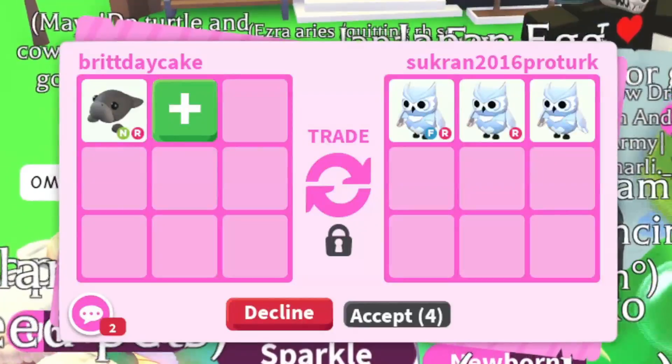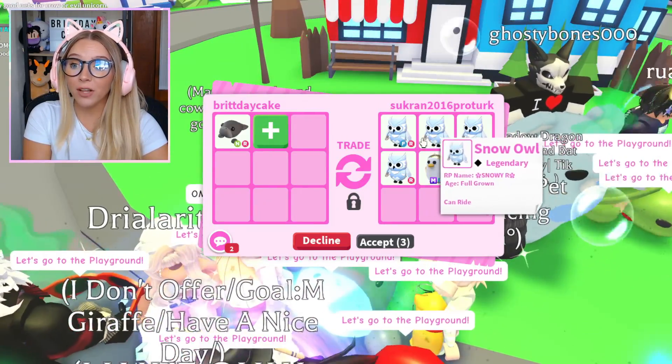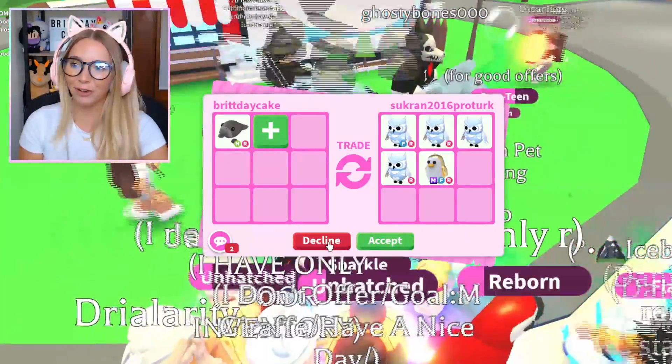The next offer: this person is offering a lot of Snow Owls — that's enough for a Neon Snow Owl — and so many of them are full-grown too. Then they put a Golden Penguin. This is just absolute nonsense; I don't know what they're doing, but that's not a real offer, so we're gonna decline.